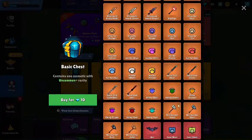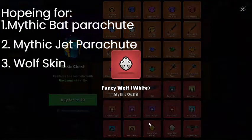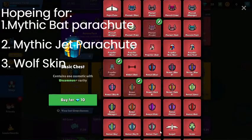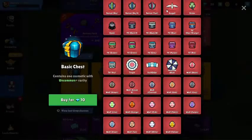Here's what I want - I want like this or this. The wolf looks pretty sick to me, and the snake one - I'm really hoping for a snake one. Imagine if I get it first, right? All right, let's just go for it.